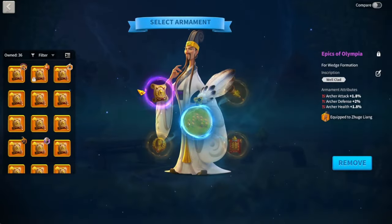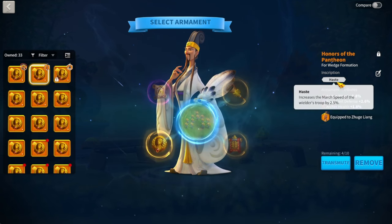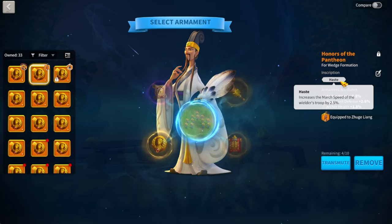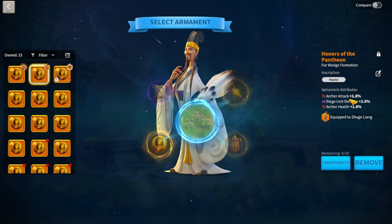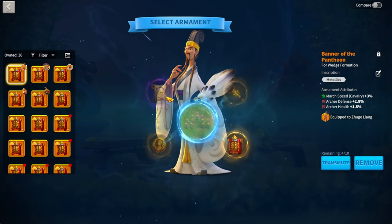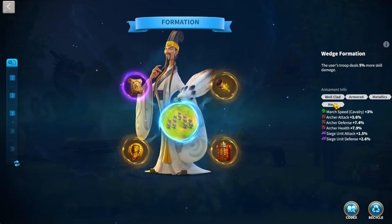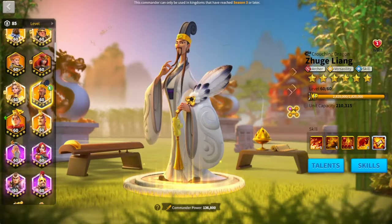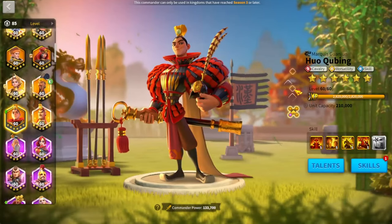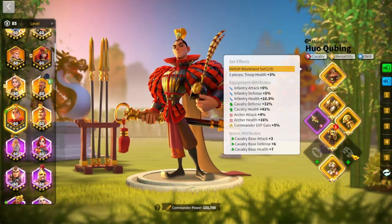The archer gear is mostly defense — not that great, but it gets by. My archer armaments are definitely not the best — I even went for a march speed inscription, which is definitely not optimal. But I'm not working with much on archers. As you can see, my archer armaments are not as good as my cav armaments, though I still get a lot of kills with these.